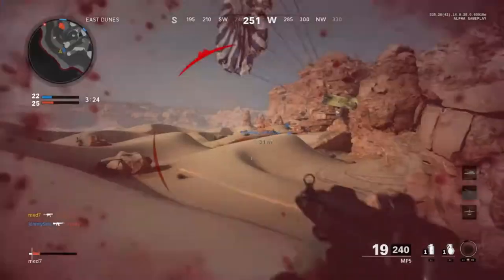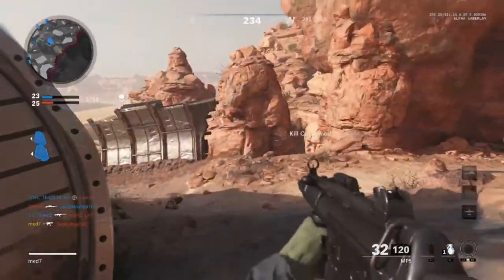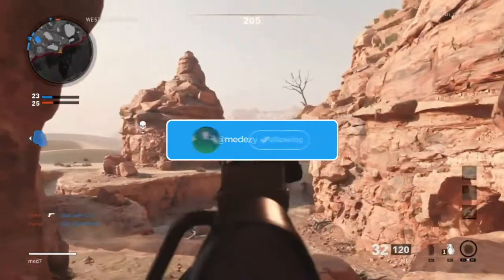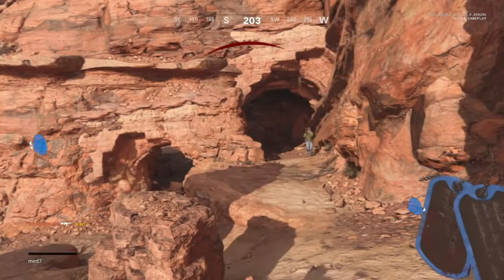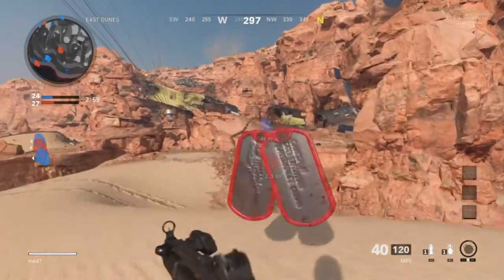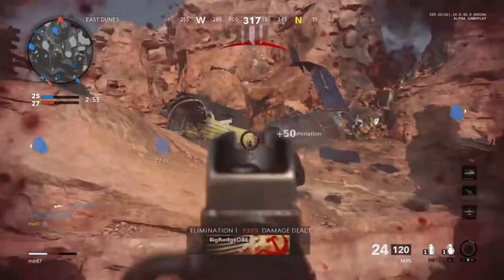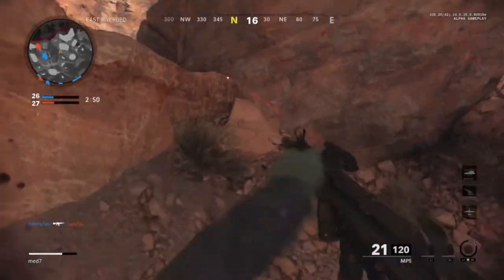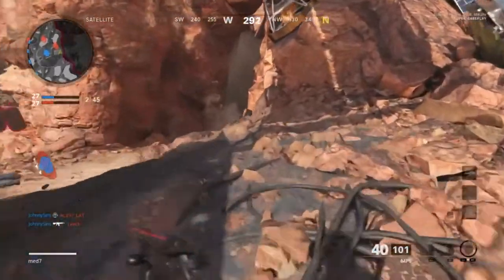Oh my god, the hipfire on this thing is nasty — I'm loving the MP5 right now, it feels super nice. I'm using the proximity mine as my specialist, just trying it out. I think it's kind of weird that it's a specialist, but proximity mines are super annoying so I don't mind. It triggered and dealt 133 damage on that kid, but they had flight jackets so I didn't get the kill.